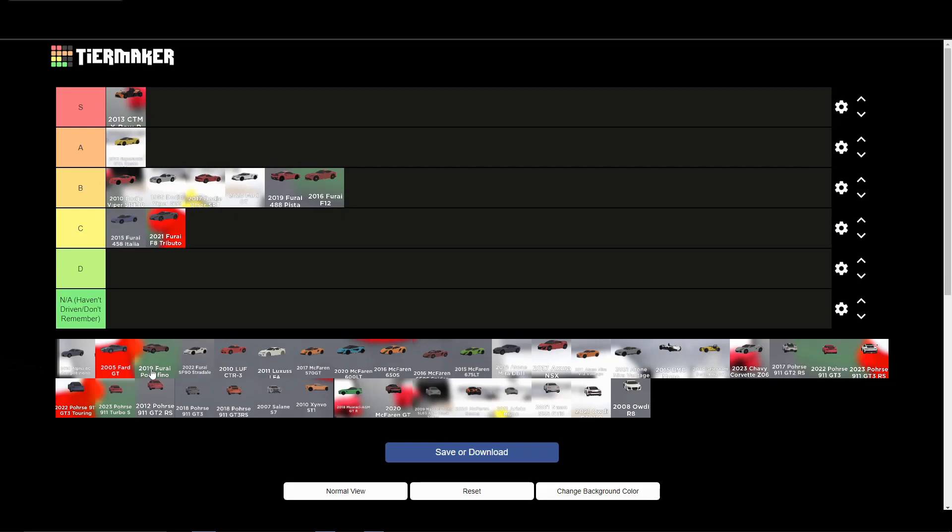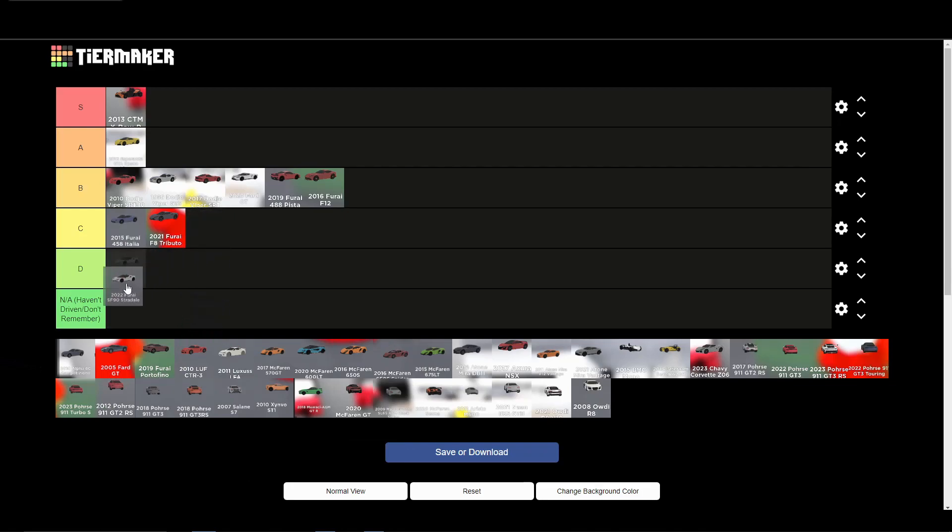The F8 Tributo I'll put in C tier — I didn't like that car very much. The SF90 Stradale also gets a C tier because it was slow, even though it looks nice. The Ferraris in this game are criminally underrated with speed and power — they need to be retextured. The SF90 needs its speed redone. It looks really nice but it's slow and doesn't drive very well, so C tier.